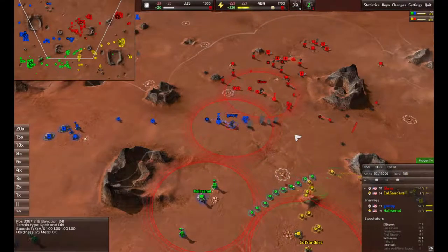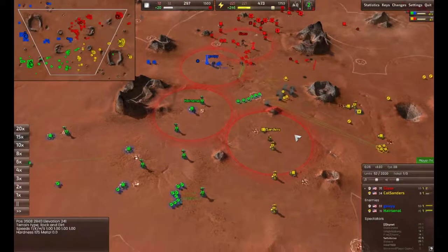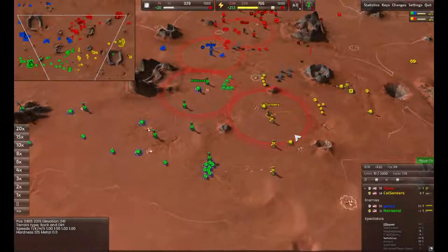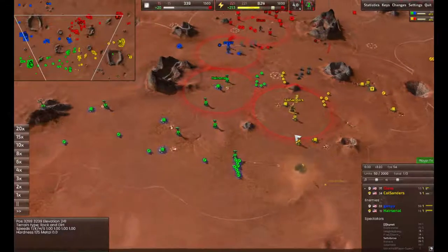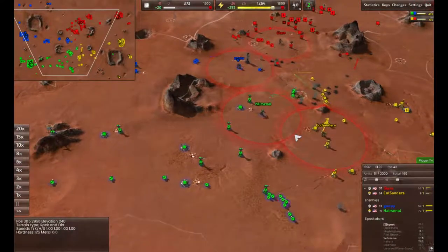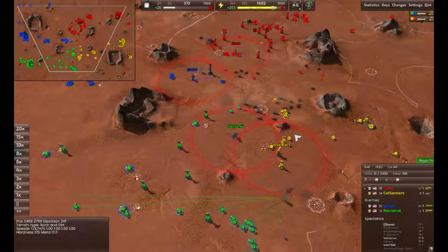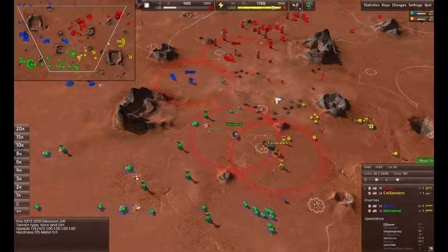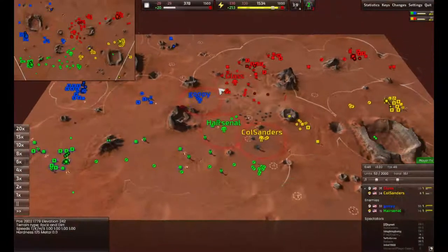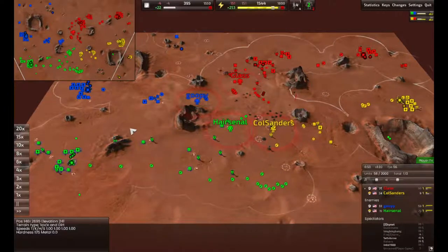Goopy's hurting a bit for energy now. Sanders has an idle commander and three LLTs. Three has gone down, and more are about to go down because he has nothing to counter those rocket bots with — he's losing his entire defense line. Hersonal's pushing with the commander, chewing away the towers. Sanders is looking bad.